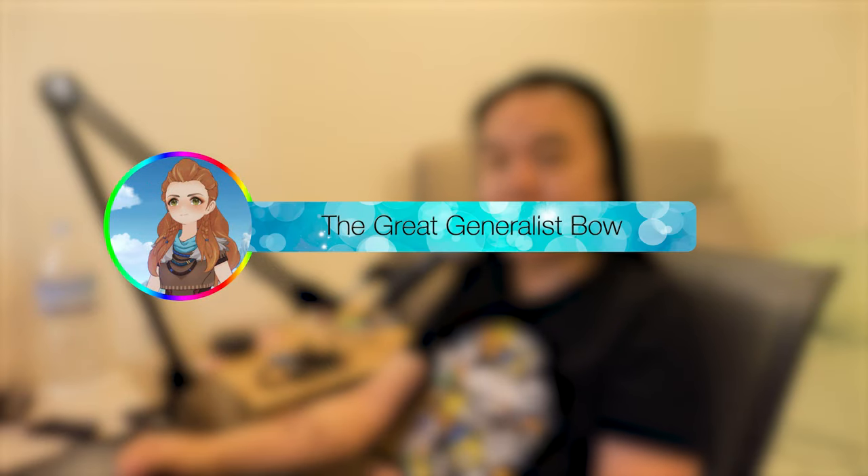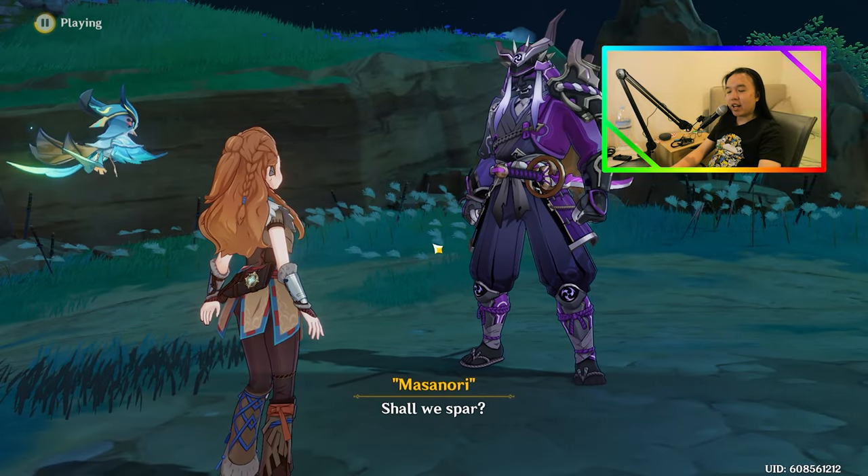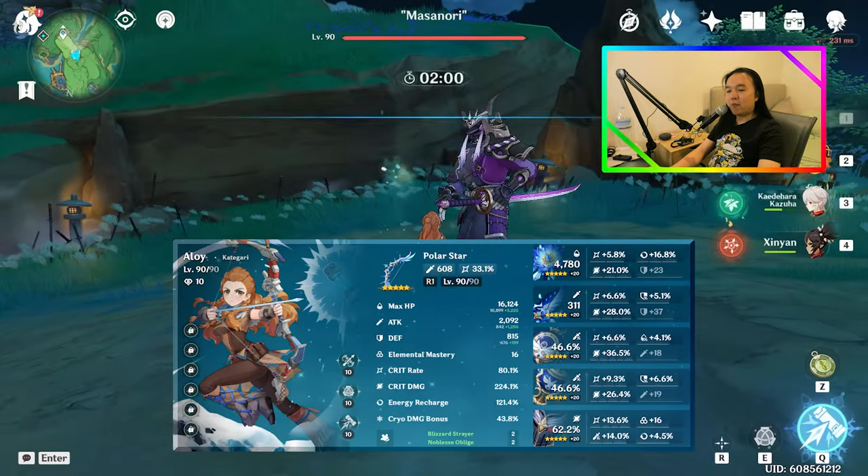It took me way too many wishes to get Polarstar, but I now have it and I wanted to see how much of a generalist weapon it really is for Aloy. Here we are with Aloy and Masanori. We've got Aloy, Diona, Kaz, and Syndia. This is of course going to be a Melt team.